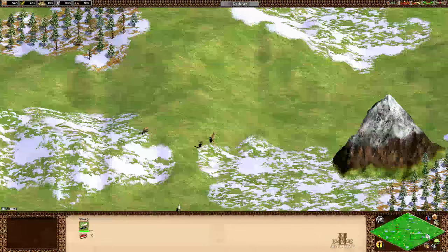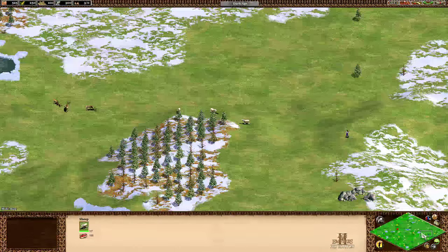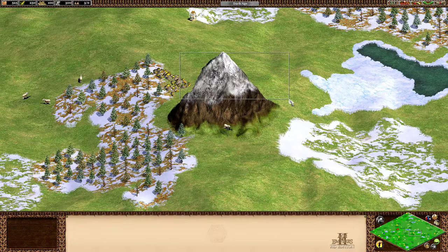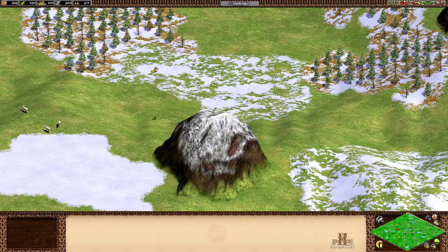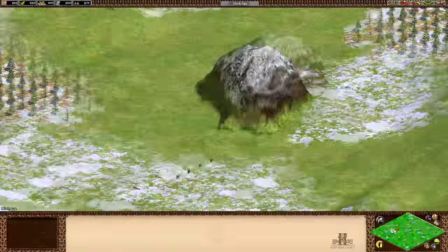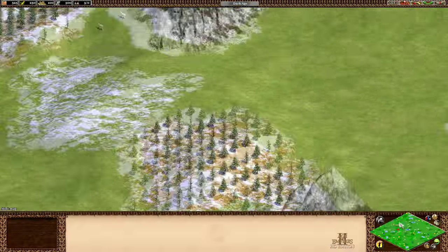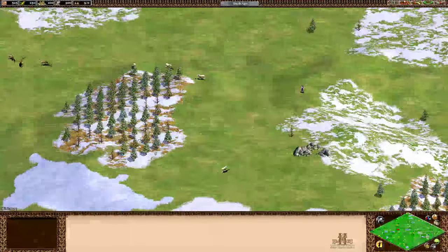Mountain Pass is a nomad start — you have to build your TC at the start of the game. It's a very messy, rugged map with lots of hills and brand new mountains added to the game — snow-capped peaks, very snowy and rugged, hard to build on. In terms of resources you've got sheep and deer but no boar, so getting that initial food could be problematic, and it'll probably be a slow build up.